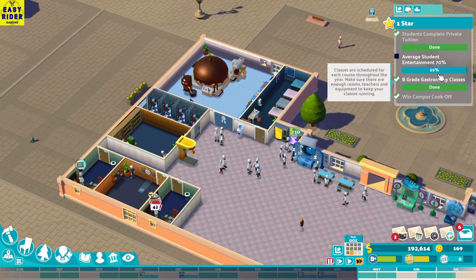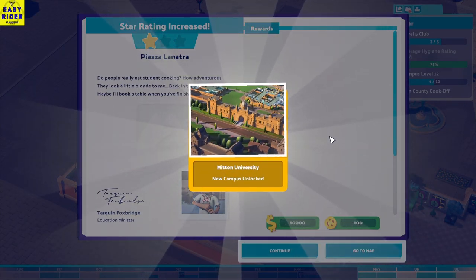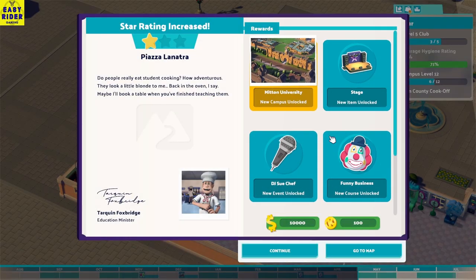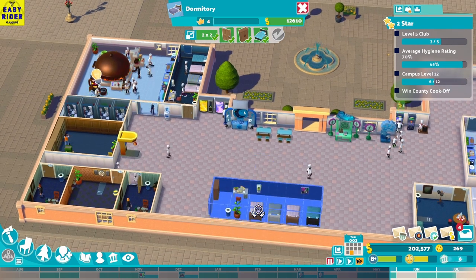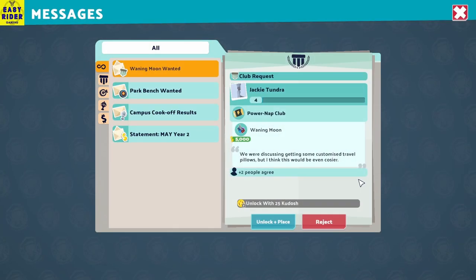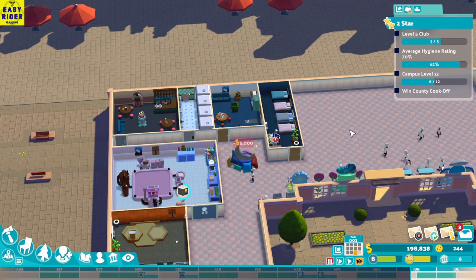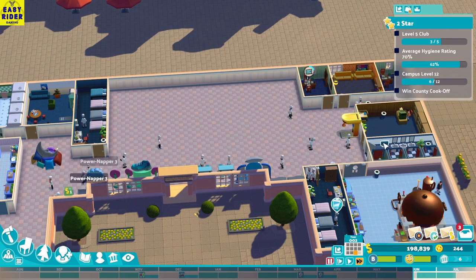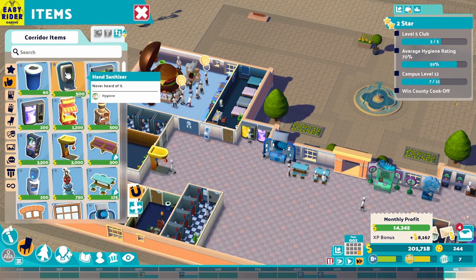We've unlocked another university. The next university has new courses to run — funny business, a stage, and more. We've already unlocked the next map. Campus level warning — a waning moon item is wanted. Let's unlock and place it — some kind of statue. We need another bathroom and to increase average hygiene. Let's put hand sanitizer everywhere — sanitize! We have a staff room; let's put in some more furniture to make it better for our staff.